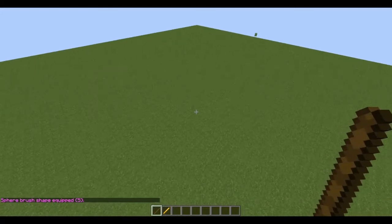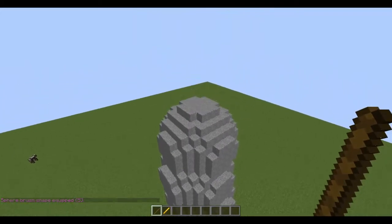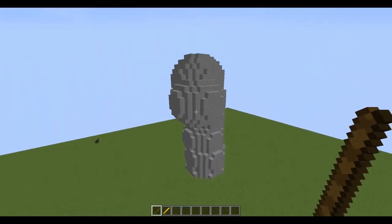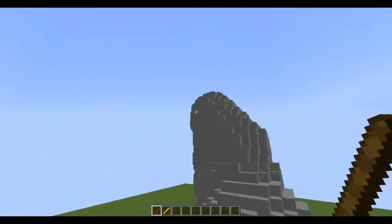What I'm going to do is make a mountain. By right-clicking with the stick, it will put down spheres of stone, and from that you can use all of these spheres to make a nice mountain shape.